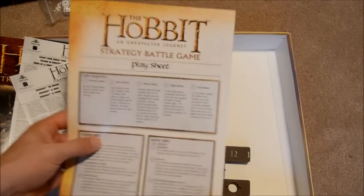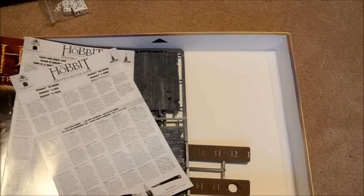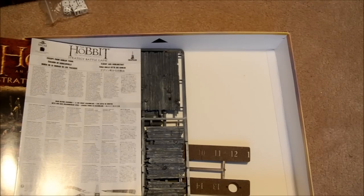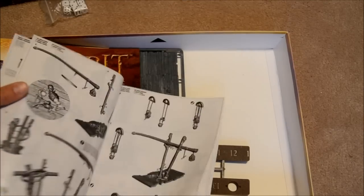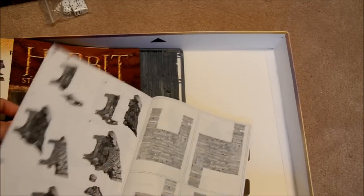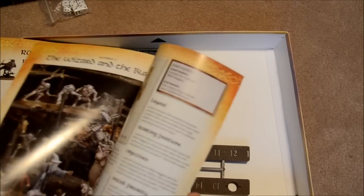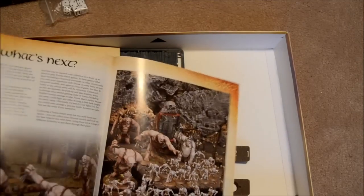We have our play sheet that gives us some turn sequences and tables. We have assembly instructions — there's one for Radagast the Brown. And then the rest of the Escape from Goblin Town book, covering all the dwarves and the Goblin King. Here's the Journey Begins Here book, which is probably all your scenarios for the specific set. It also shows you how to lay out your Goblin Town.